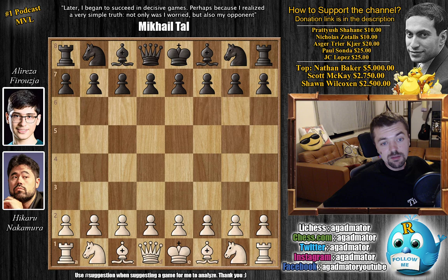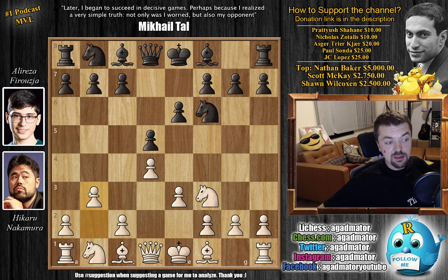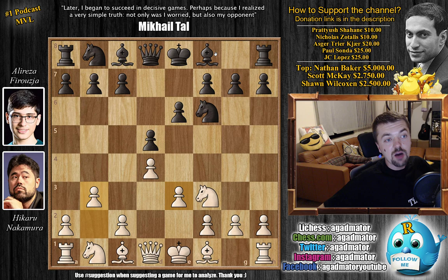Let's check it out. Nakamura with the white pieces opens with d4. Firuja goes for knight to f6, we have knight to f3 and d5. And now not going for the c4 idea immediately, but first e3, the Colle system. We have e6 by Firuja — very symmetrical — and b3 now. Hikaru plants the fianchetto, his dark-squared bishop will target the kingside.